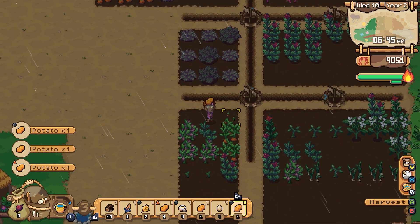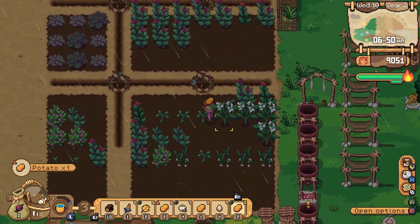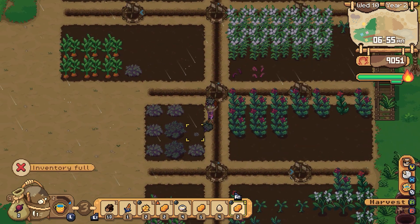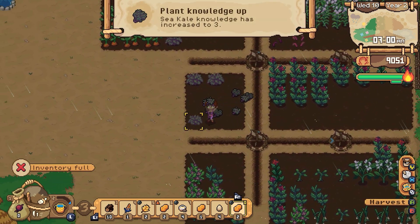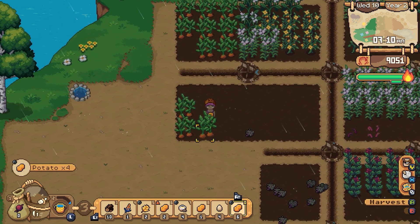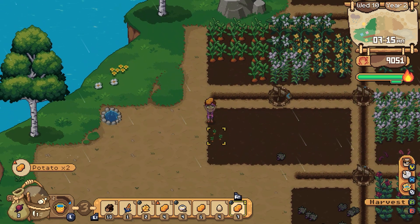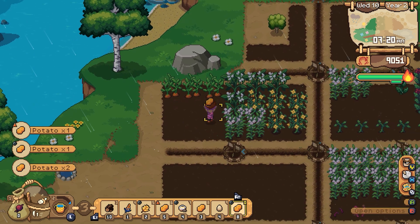Oh, we got potatoes! I needed potatoes. We got some better quality potatoes at that. That's nice. So this is what we're kind of aiming to get — some better quality stuff. Sea kale at the higher level, this is good. More potatoes doing good stuff. We're getting a few higher quality potatoes. I don't know if I fertilized these or what I did.